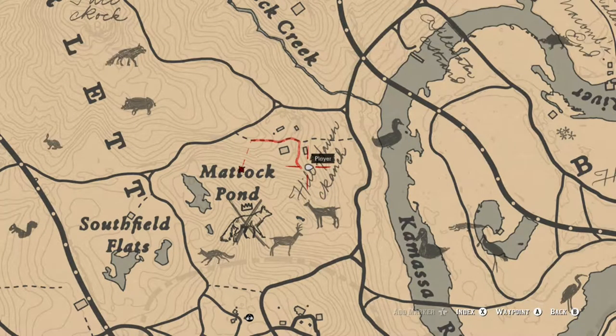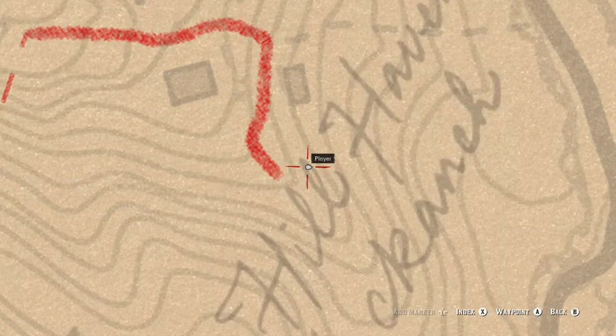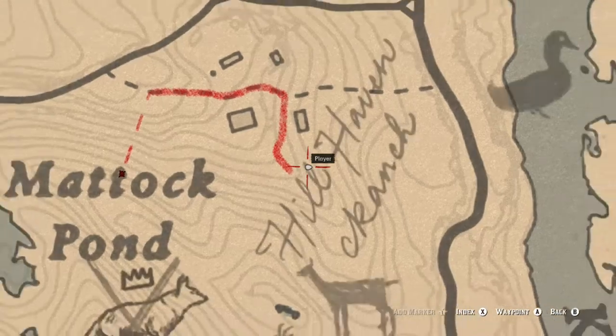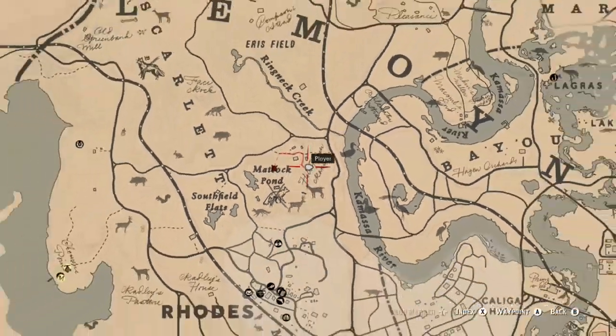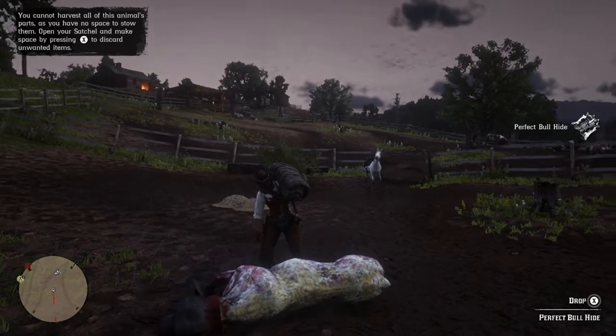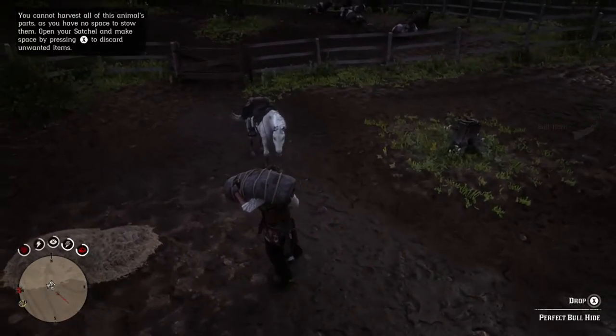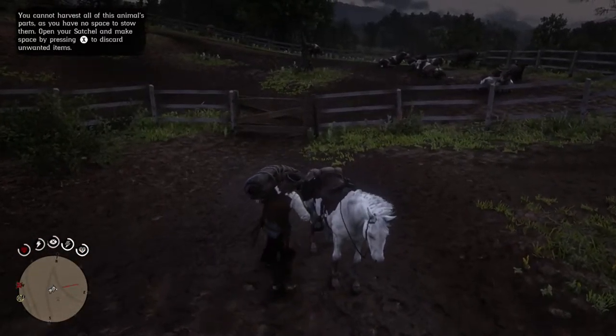For those of you that don't know where this is at, we are actually close to Matic Pond. If I zoom out, this will be just north of Rhodes. I don't think you need the chapter to be unlocked, so you should be able to come up and get the bull hide even early in the game.